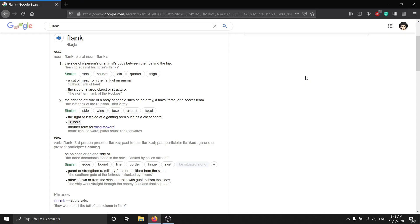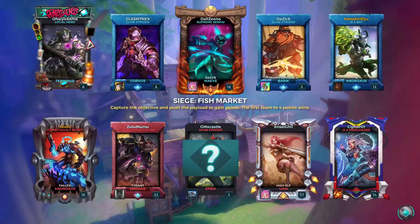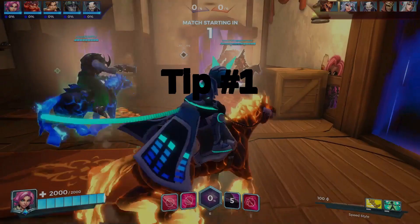Before we jump into the tips, let us see the definition of flank. According to Google dictionary, flank is the right or left side of a body of people such as an army, a naval force or a soccer team. As a verb, it means to be on each or one side, to guard or strengthen a military force or position from the side, or to attack from the sides. So the keywords are: from the sides and from the back.